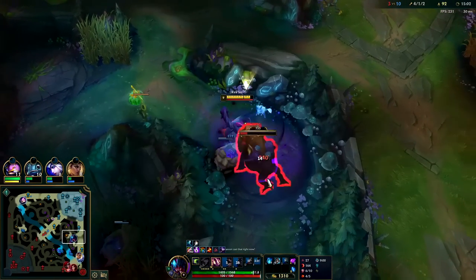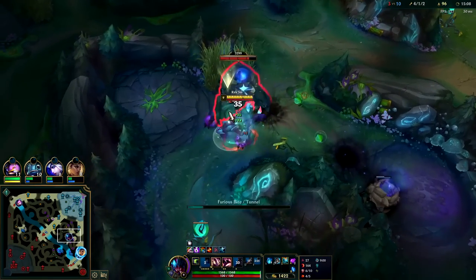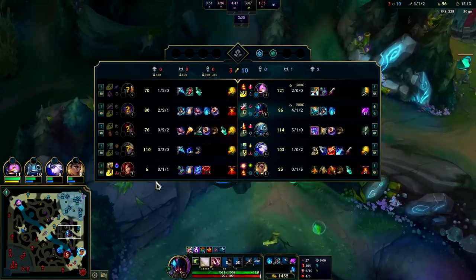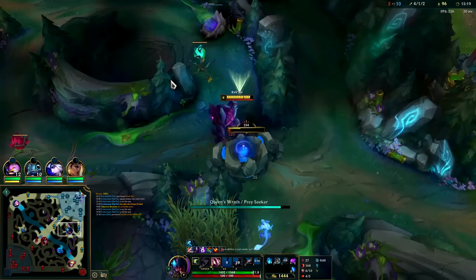Ash was so scared to step up and auto there that Lilia basically just got away. We needed a perpetual slow on her. Merc Treads is super strong against their team - they have triple magic damage.